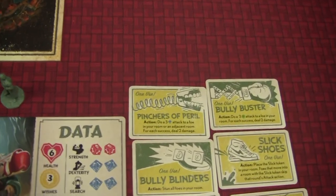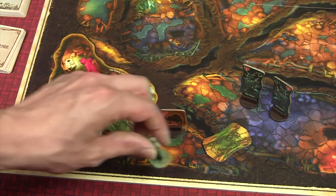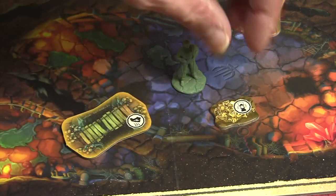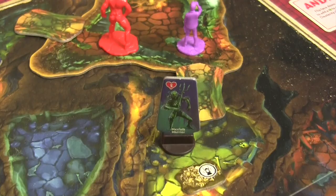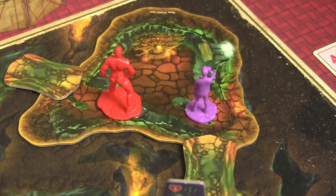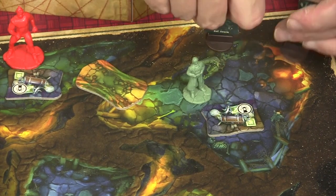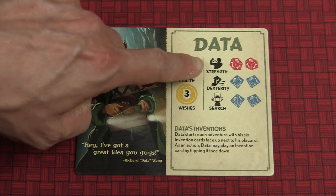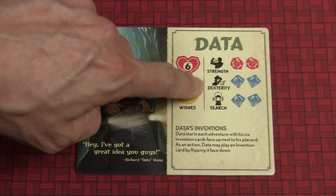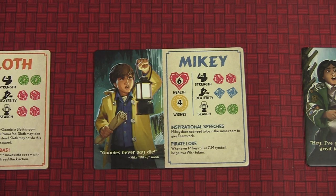Each Goonie gets two actions and can use any of their treasures and item cards, as well as their special abilities. Actions include moving to an adjacent room, searching a token in your room, attacking foes, and taking adventure actions like clearing rubble or interacting with map features. Moving into an unexplored passage will reveal what's in that room, as well as possibly triggering story elements from the GM. Many of these actions require dice checks to complete. Searching a treasure chest is a search check, while fighting a foe is a strength check. A Goonie starts with two dice for any particular check, but can improve their odds of success in two ways.